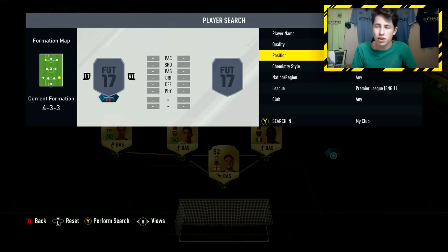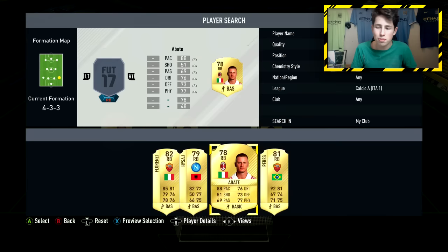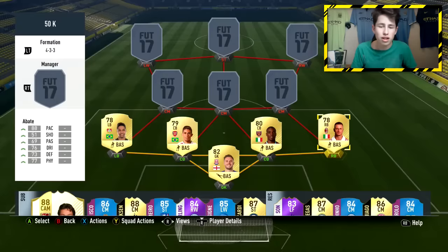In the right back position we're going with Abate, who is very similar to Wendell statistically because he's very, very quick. You can use Florenzi if you want, but personally I really like Abate on this game. He's got 88 pace, good dribbling, decent passing, good defending, good physical, and high/medium work rates just like Wendell. Definitely would recommend trying him out.